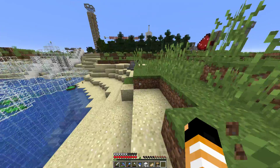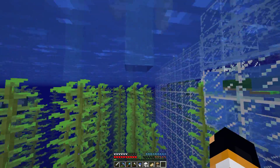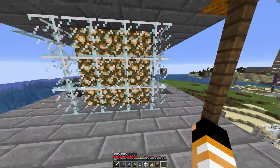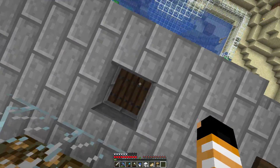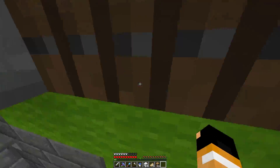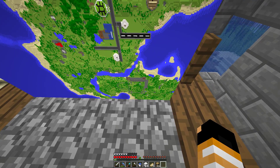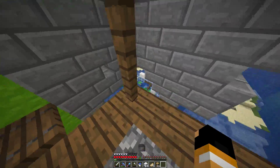One thing I forgot to show was the map of spawn, which is very cool — shows everything we've done. Here we are. Good view from here, good view. By the way, banners are 50% off. Here we are — this is the map of spawn. Very, very cool.